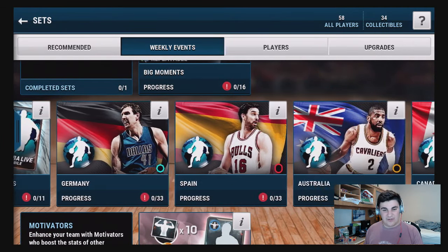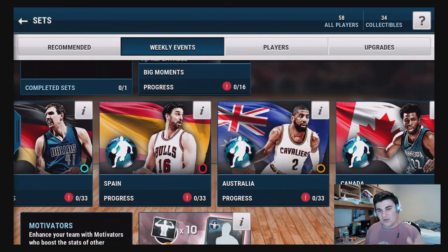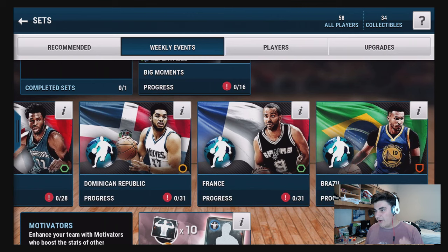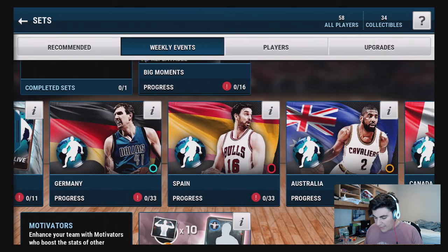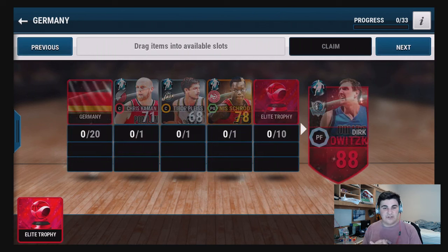You need to do a certain amount of things for the sets. There's a shooters set with Dirk Nowitzki, a big man - Pau Gasol, a small guy - Kyrie Irving, Andrew Wiggins, Carl Anthony Towns, Tony Parker, and more. If you look at how to do them, you click on the set and you need ten elite trophies, fill out three other players, and you need 20 of their country tokens - some international thing.